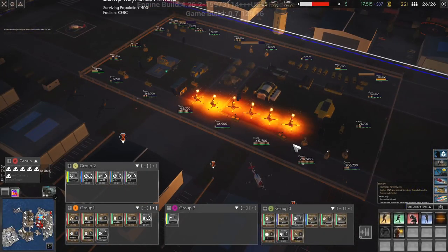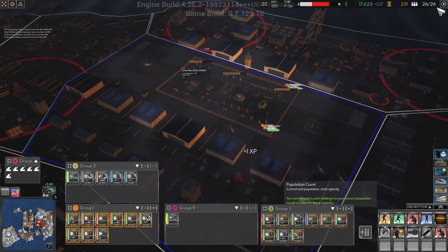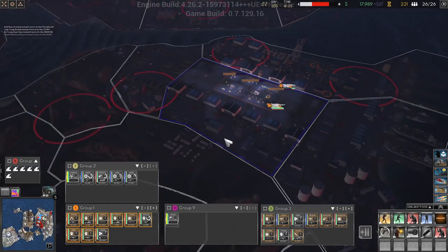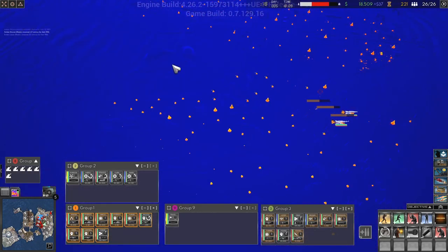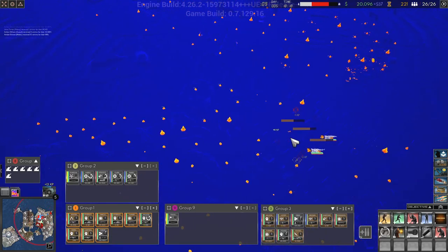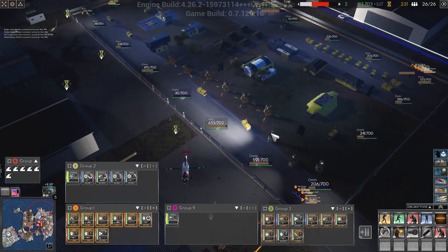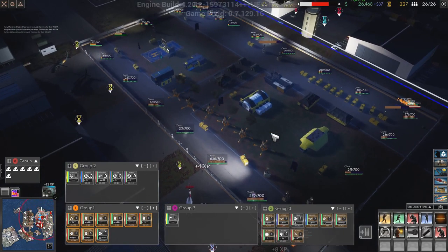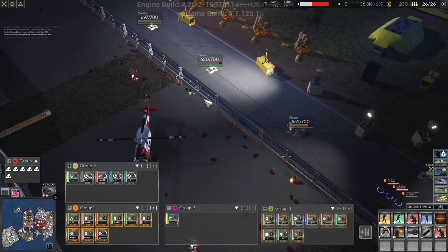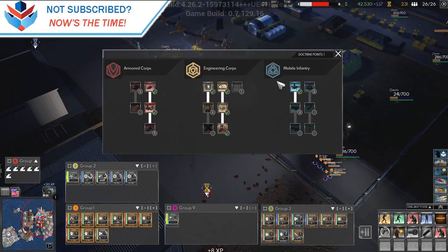We have a bit of a difficult decision to make because we can't get any more units than we have right now. What we could do is get the Merlin so that we can go and grab that little island there, which would allow us to get more units. But in order to do that we'll need to get rid of some units, which is a little scary. Why aren't you shooting? I think we basically don't have a choice, so we'll do that.